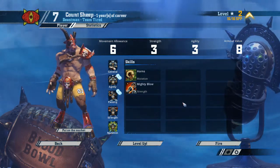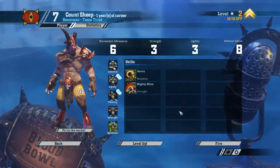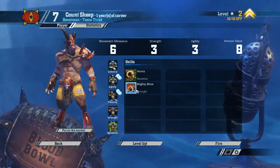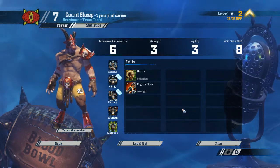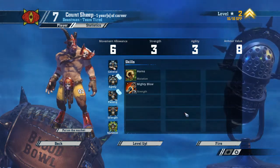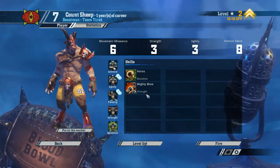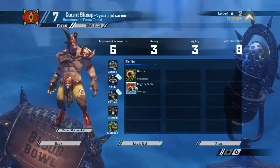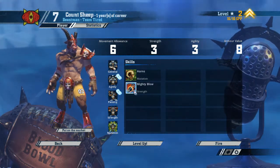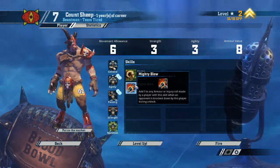We want to be hitting a lot with Count Sheep as well. Block would not be bad, Tackle would not be bad — they improve our odds of actually knocking people down. Claw is also really good because it counters the armor, and then Mighty Blow goes on top of that. The way Mighty Blow works is if you break the armor without Mighty Blow's help, you can use Mighty Blow on the injury roll instead. So Mighty Blow is doubly useful.